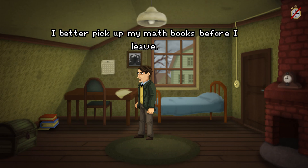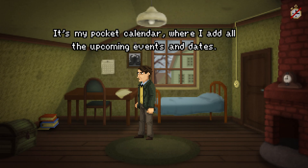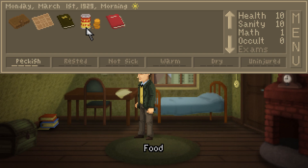I better pick up my math books before I leave. Corner's curiously slanted in the house. It's my pocket calendar, where I add all the upcoming events and dates. It's Monday, March 1st, 1929. I have no upcoming events. I have one portion of food - looks like crackers and canned beans, maybe. Lovecraft took a tour across New England where that's pretty much the only thing he ate was crackers and cheese and canned beans.